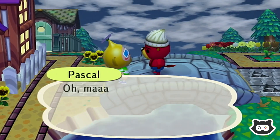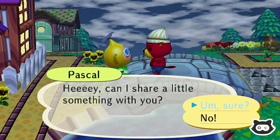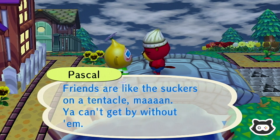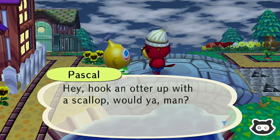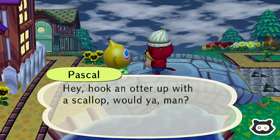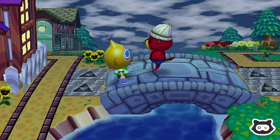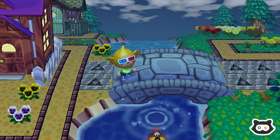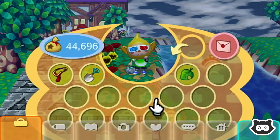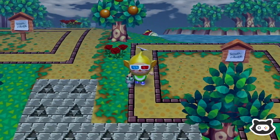Hey Pascal, give us some good news because we're having bad news from Nook! Friends are like the suckers on a tentacle, man — you can't get by without them. Right on! Hey, hook an otter up with a scallop — sure, there you go. Look man, this here — I'm giving it to you. What is it? Tell me what it is... it's an anchor! That, I believe, is the last item we need.